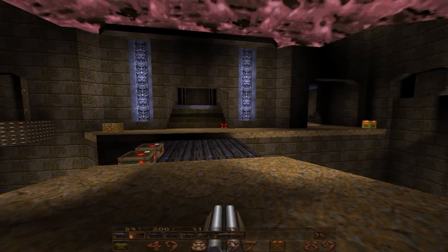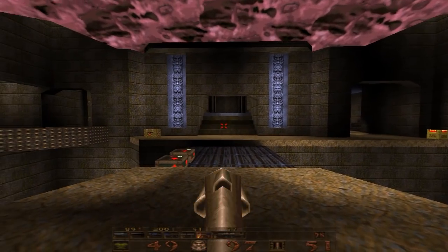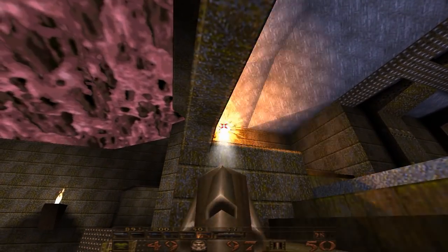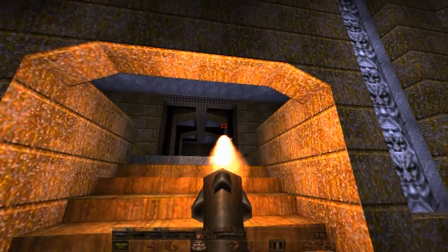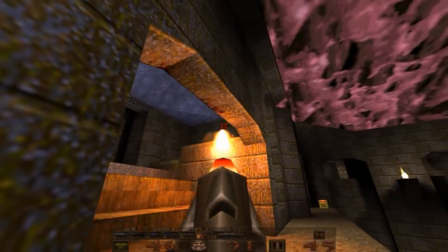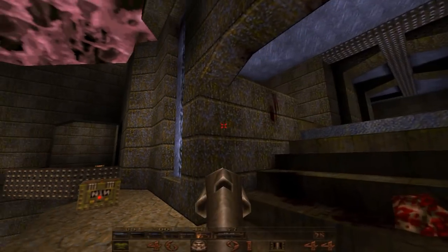What's happening? This is Lightning Bolt Forever back again with more Quake, Episode 3, Map 6, Chambers of Torment. And this is the last map of Episode 3, and you know what that means — we're going to be collecting another rune at the end of this level.